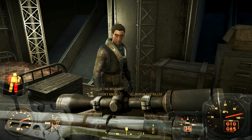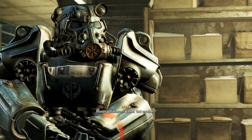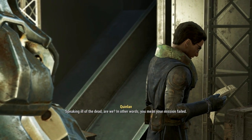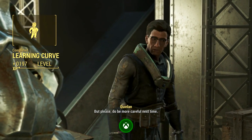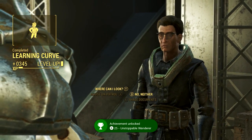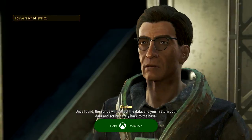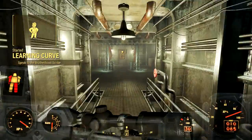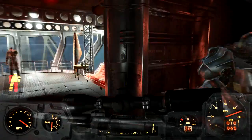If you have the Idiot Savant perk, which is under Luck, you can upgrade it twice. The first upgrade gives you a chance for 3 times XP, and the second upgrade gives you a chance for 5 times XP. That is very useful for this glitch. At my level — which is between 25 and 30 — 5 times XP gets you almost a full level up per run. So it's very useful.